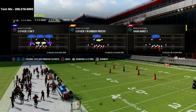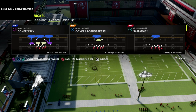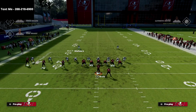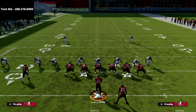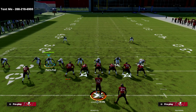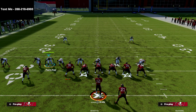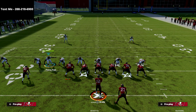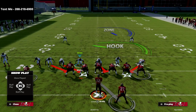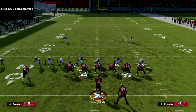Cover 1 Robber Press out of the Nickel 2-4-5 Odd is in my opinion the best way to play man-to-man coverage, and it only requires a couple of adjustments. What I like to do is flip the linebacker — I like to be able to flip him whenever I want. In this example I'm playing trips tight end; the blitz is really good on the left side, so we're going to move it over to the left, and then I like to set man align press coverage.